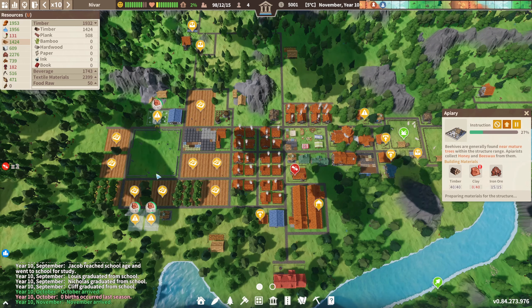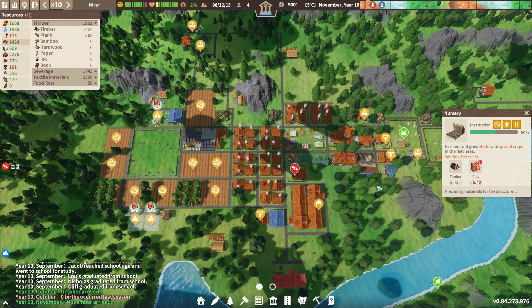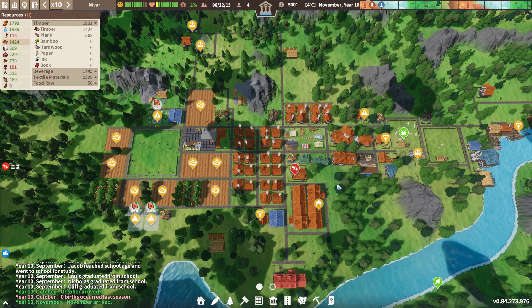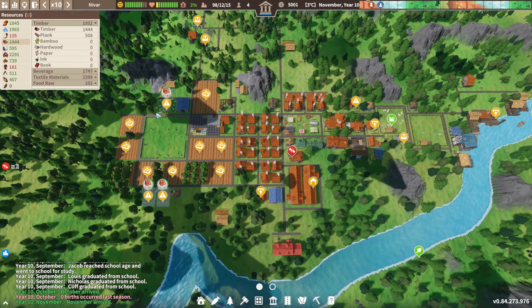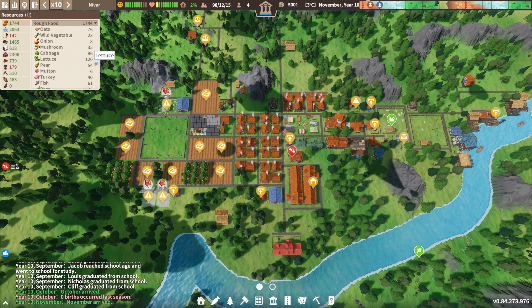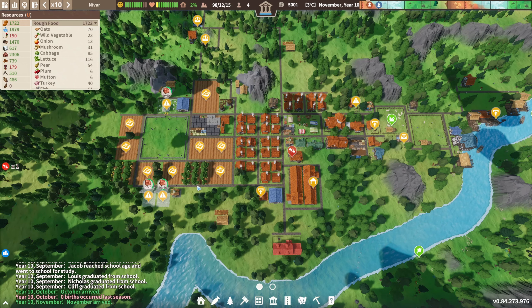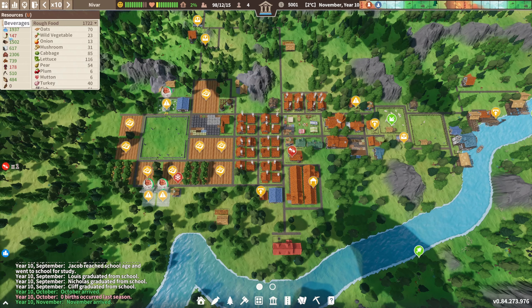We can get the apiary going and then go for the nurseries and we would be good. We survived the food shortage and we are now thriving on food, actually. We have especially peas — a lot of peas — some lettuce, some wild vegetables, some mushrooms, cabbage. That's good to see. We're getting better now.